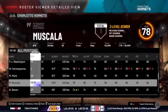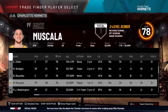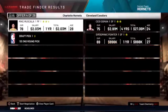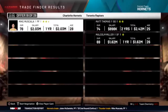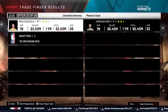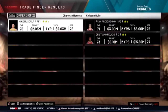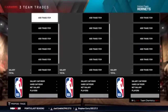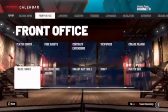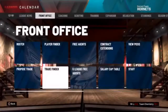A 78 overall. So Trade Finder Mike Mascala — we can now trade for Aaron Baines. We're gonna trade for Aaron Baines. We do give up another second round pick, but it's fine. Make Aaron Baines power forward — 83 overall right there, already 83 overall. Keep going.